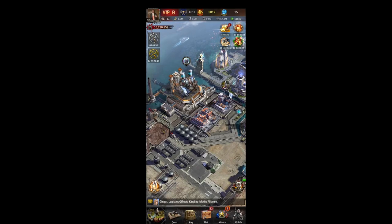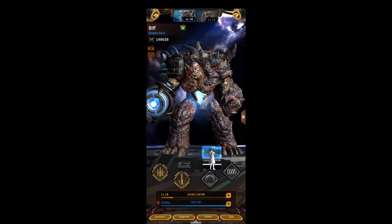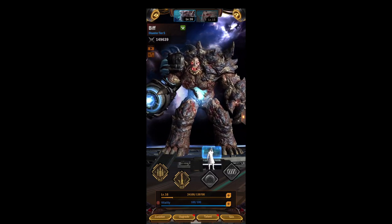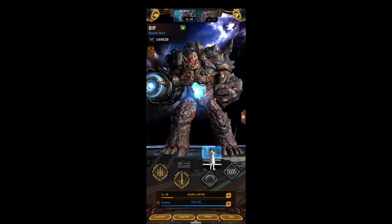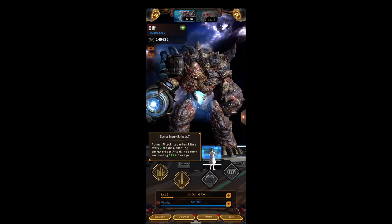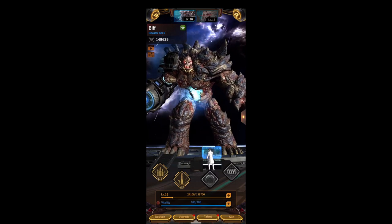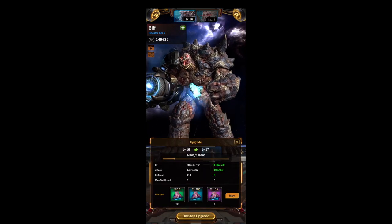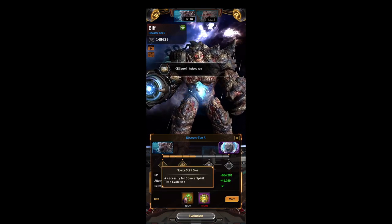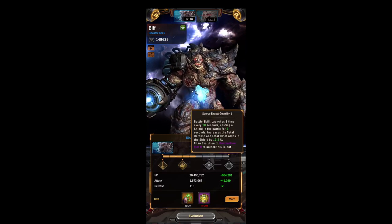Next up will be our titan — I'll probably do a deep dive video on the titan later. Coming into our titan, you can change your titan name. You can see your disaster tier and your power on the top left. Clicking on our skills at the bottom, we can see what level our attacks are at. This is like our main destruction tier skill. If we want to upgrade our vitality we can use our mutant meat; if we want to upgrade our evolution we can use our energy jars and source spirit DNA.